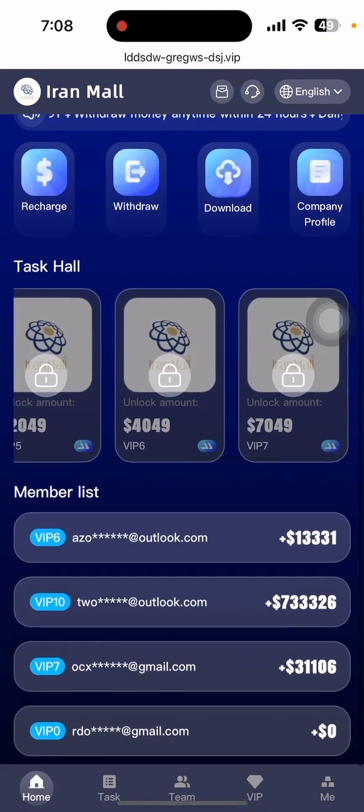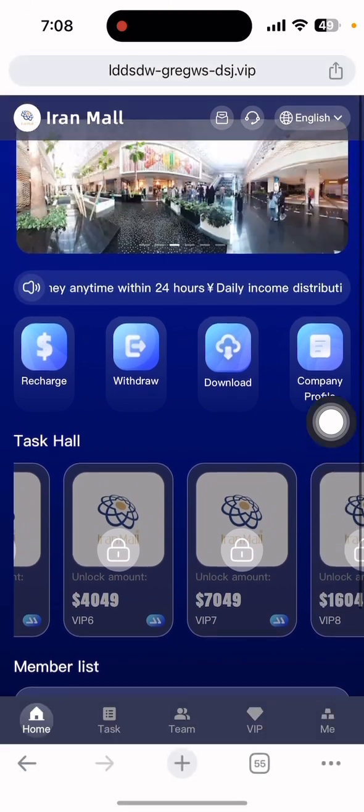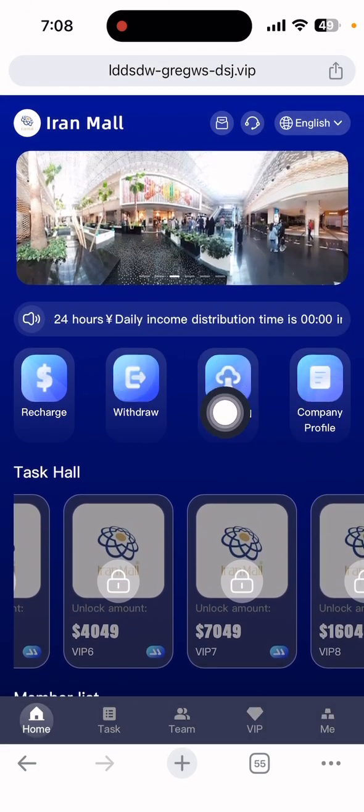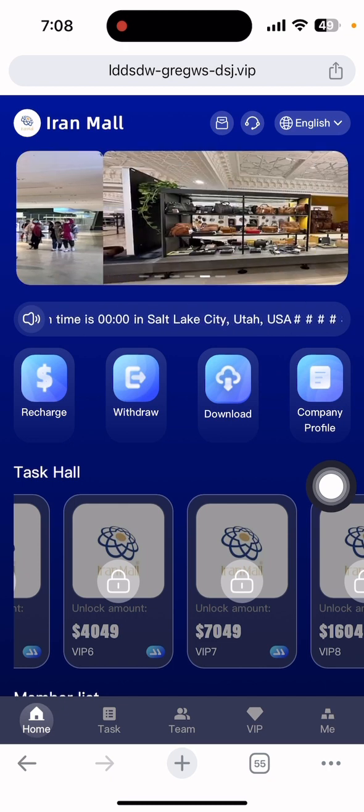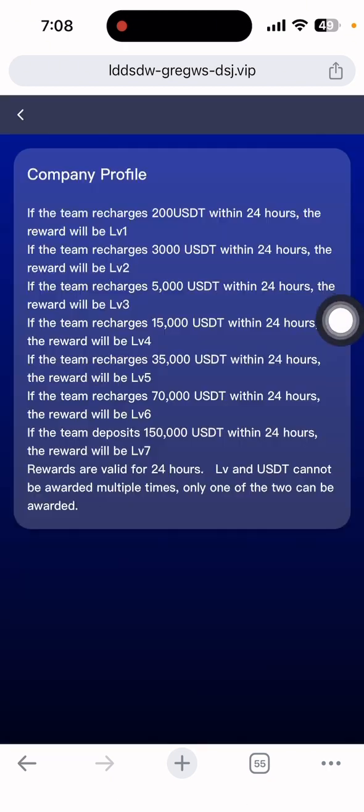There is a membership list showing everyone currently participating, and there is also a company profile. You can click the company profile to download and view it. After opening the company profile, you can review the details there.